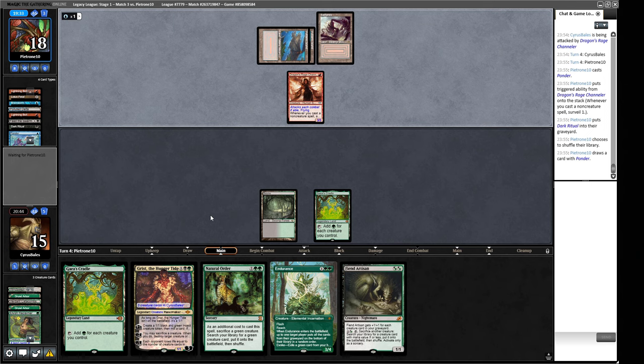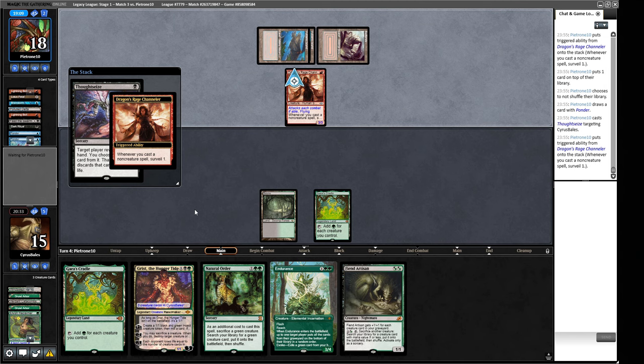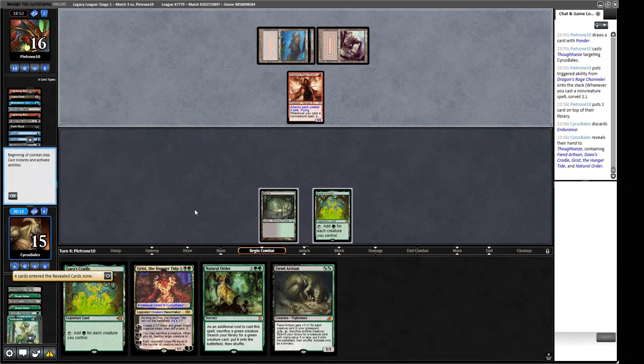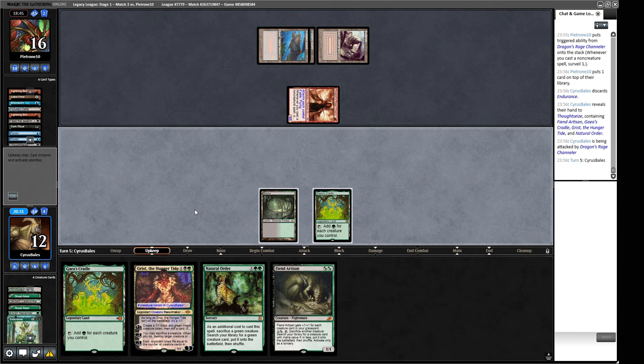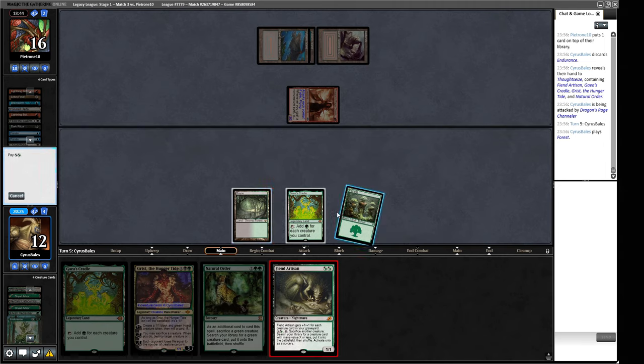A Cabal Ritual, another Ponder — they're going to take our Endurance with a Thoughtseize. I think we have to let them take it because if we Endurance their graveyard we might not get any value, and we'd basically lose three cards from the Thoughtseize just to shrink their guy a little bit. There goes Endurance. I think our opponent is going to have us this match — our hand has not really panned out. The risk of the double cantrip hand has come back to bite us.